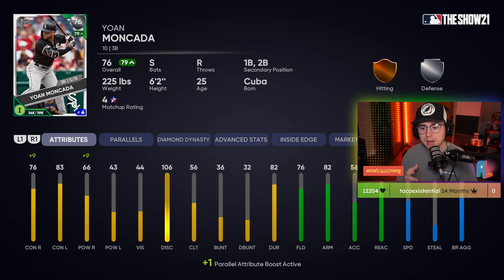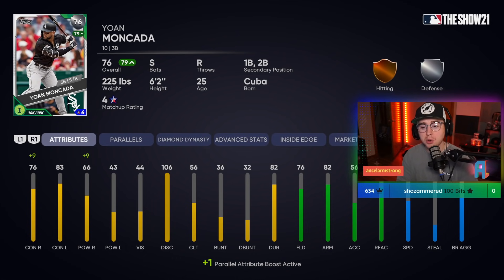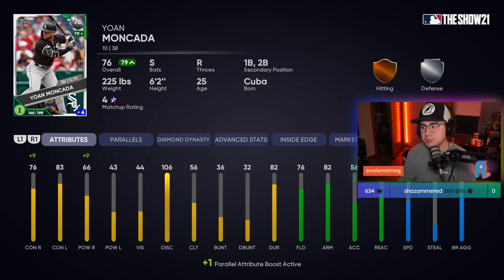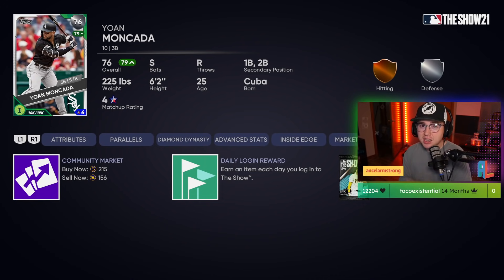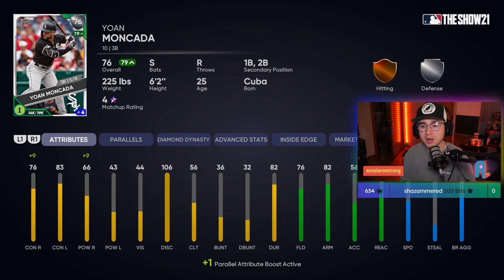For silver-to-gold, Moncada is a bit more of a long shot but he's only 156 stubs on the sell now — really cheap. He's a 76 and needs a plus four to get to gold, but he's been sneakily playing really well in that White Sox lineup. He's not dominating in one category but he's playing solid across the board. The big thing is at 150 stubs you can invest a lot with minimal risk — the most you're losing is 50 stubs per card.